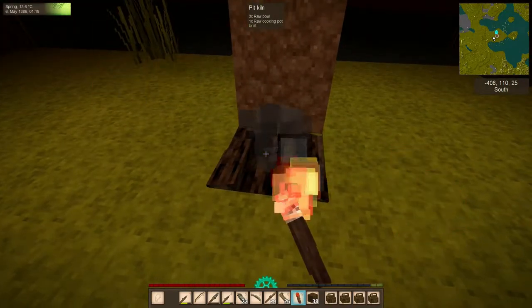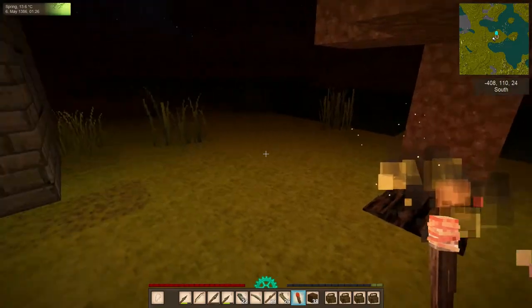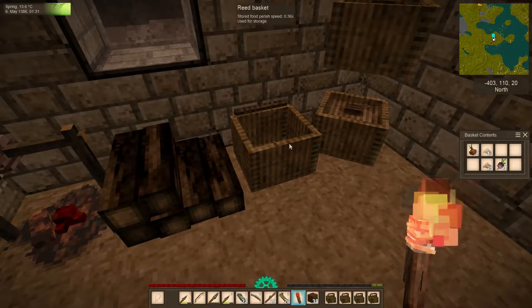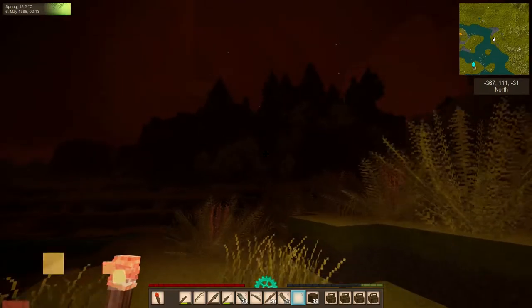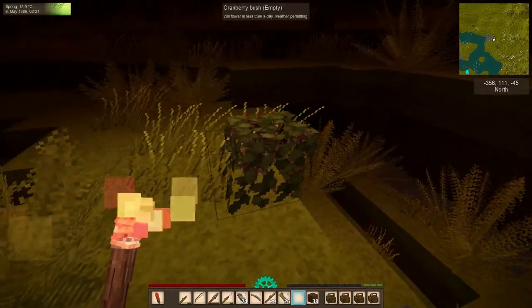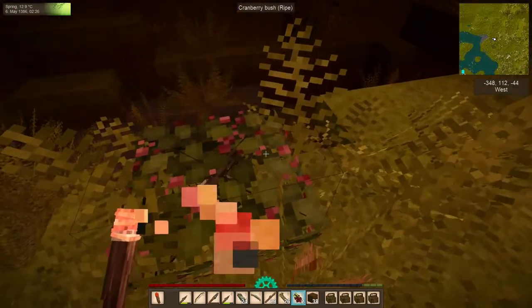And there we have our first pit kiln. This will burn for about 24 hours, and then once it's done we'll have some finished product. In the meantime, I think we need to get some more food in our bellies. The early game does have this sort of continuous game loop of constantly needing to eat and look for food. The reason we're making this pit kiln and looking for food to cook with it is that we're going to make a major upgrade in our food efficiency.